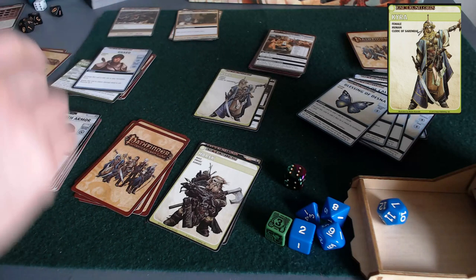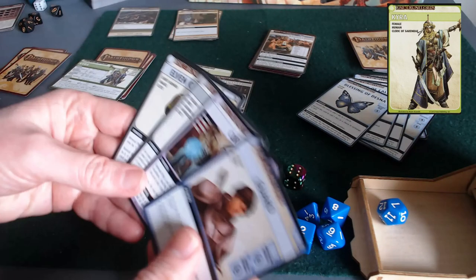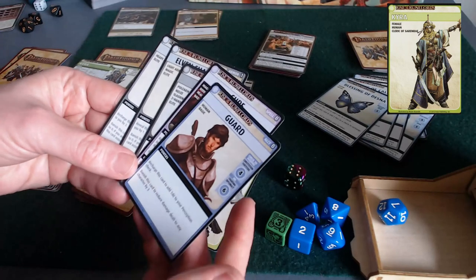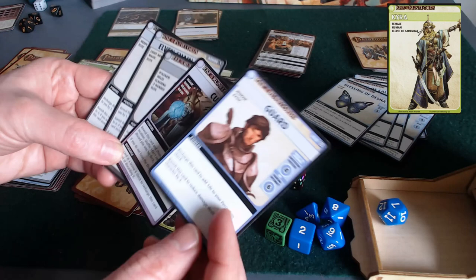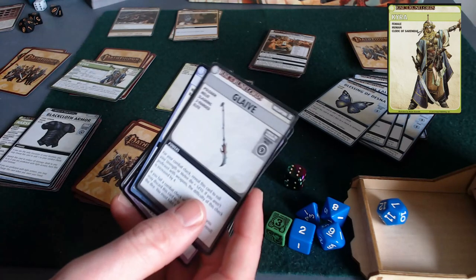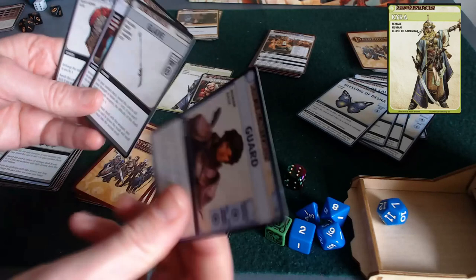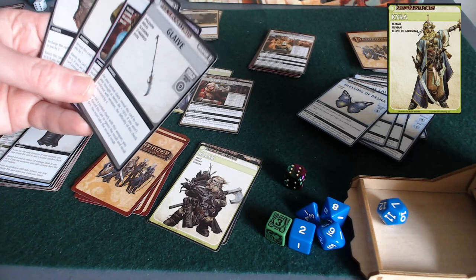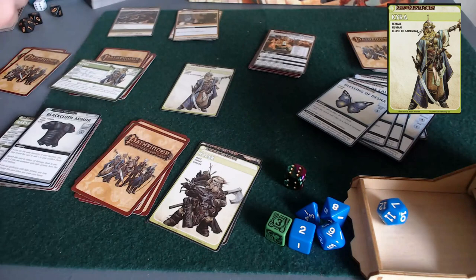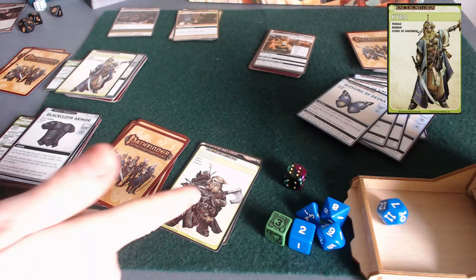She recharges the staff she just acquired and draws an extra card, giving her five cards. Now she can close the general store, but must banish a card to do so. I don't want to banish any of them — I'll just banish this guard. I want to give the glaive to Harsk, so I'll save it for when they meet up or between games, since you're allowed to transfer cards then. With the guard banished, the general store is now closed.